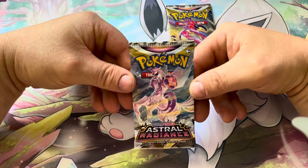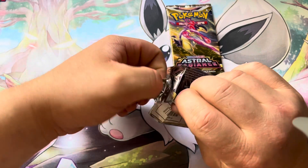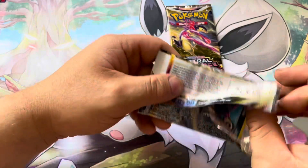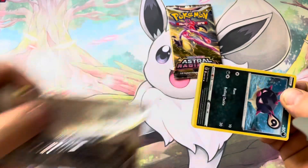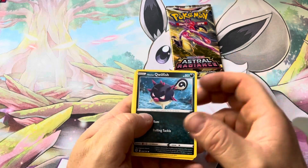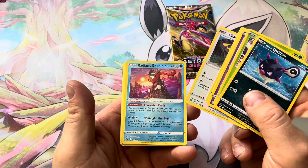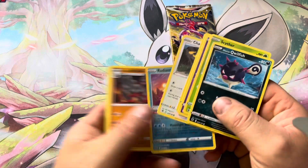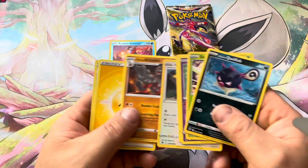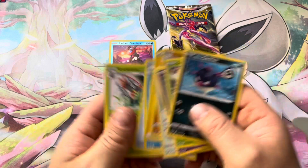Pack number two, Origin Forme Palkia. By the way, I'm more of a Dialga fan — clearly the better legendary, though not so much right now in the card game. From this pack: Qwilfish, Scyther, Togepi, Combee, Chatot, Radiant Greninja — always welcome, I already have one but nice to have another — Hisuian Arcanine, Lightning, Whiscash, Sweet Honey, and Kricketune.